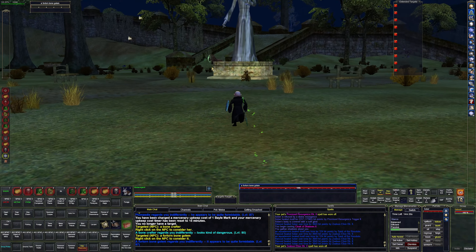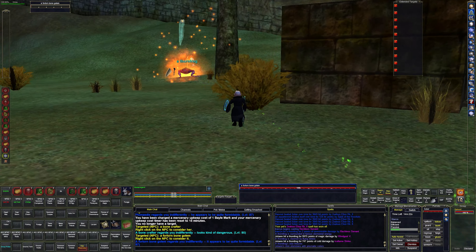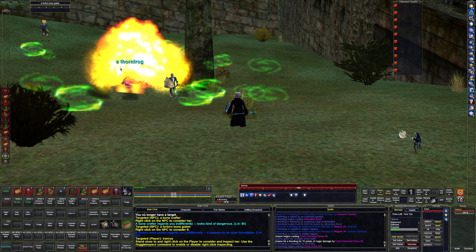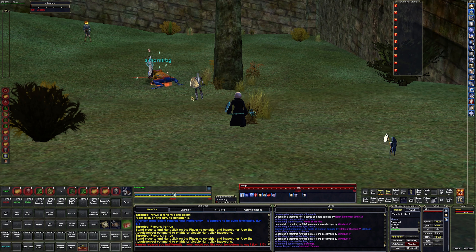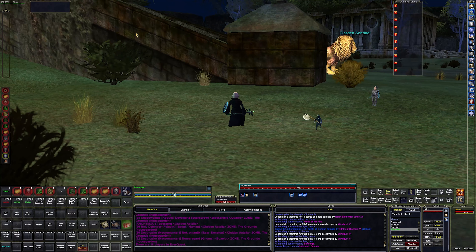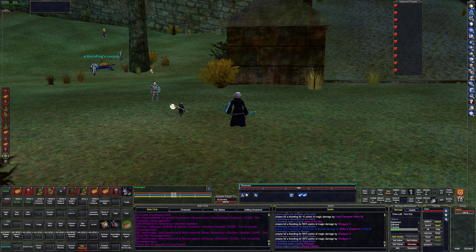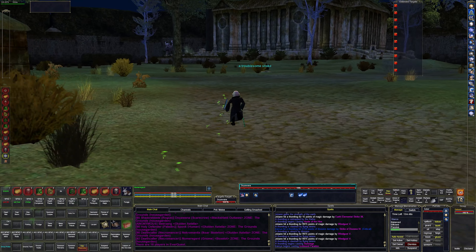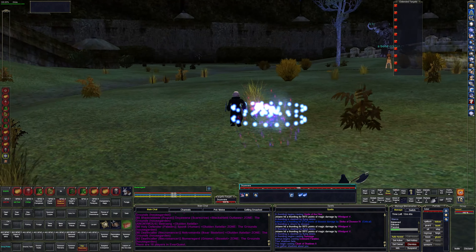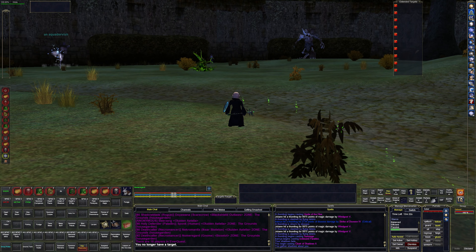I bet there's someone right here. Yeah, looks like there's a group right here — we've got a level 113 power leveling a level 85. That's one way you can power level. I don't know what class that is — some kind of caster, looks like a mage. Back over to the bone golem area — looks like there is a named. Yeah, that's what saw us right there.